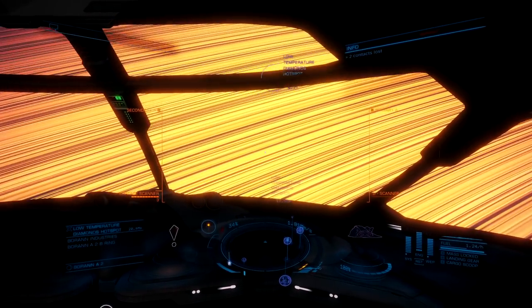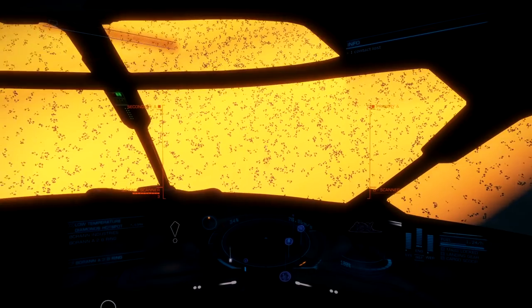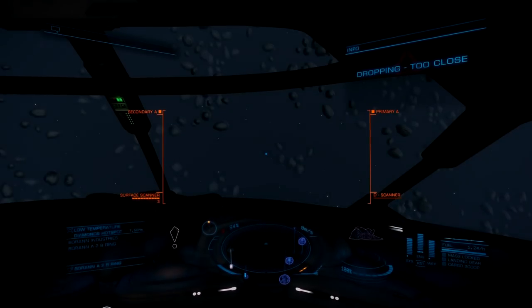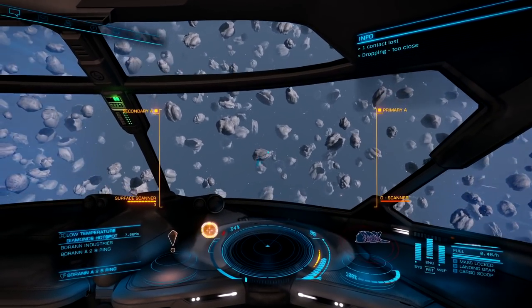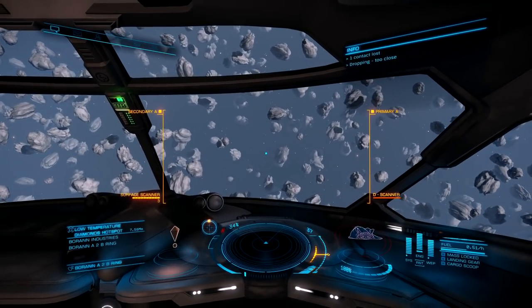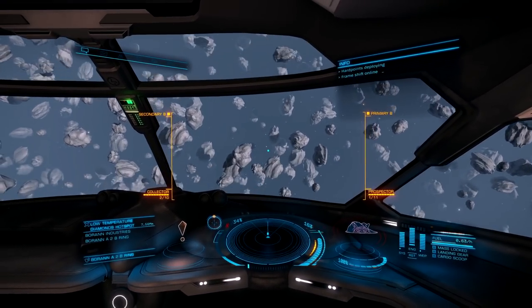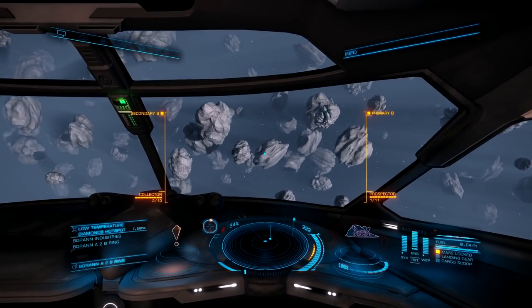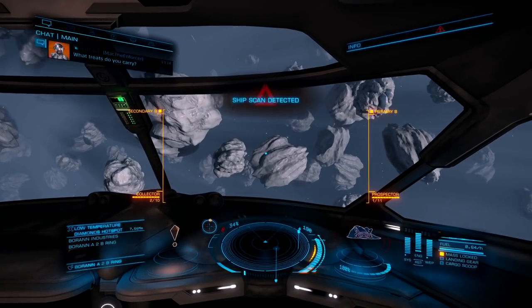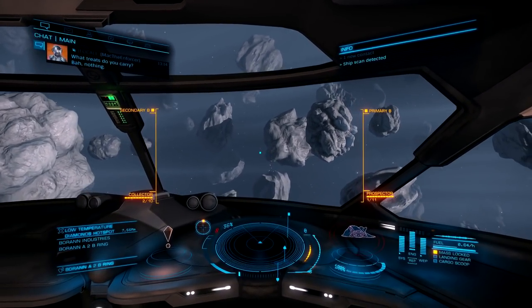If you go into the wrong area, you risk getting much less low-temperature diamonds for your effort. We're also going to drop into a nice thick yellow patch of rings, which means it's densely packed with asteroids. Now that we've dropped into the rings, it's going to trigger pirates to spawn as well as NPC mining vessels. You most definitely want to make sure the pirates scan you before you even bring one single piece of low-temperature diamonds onto your ship.